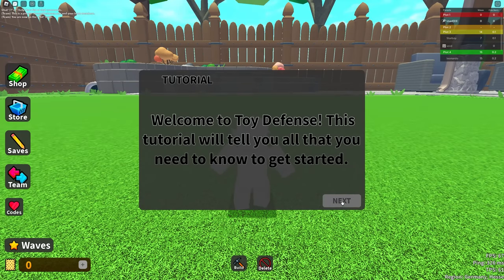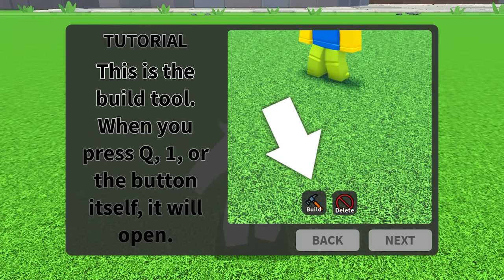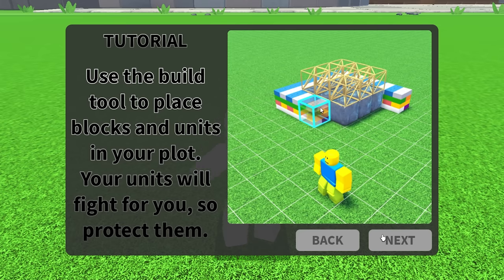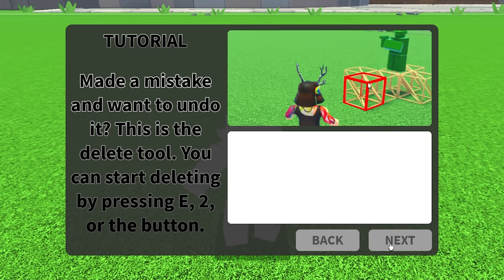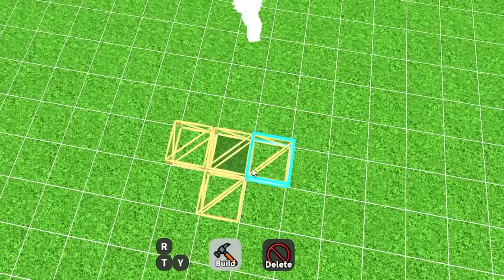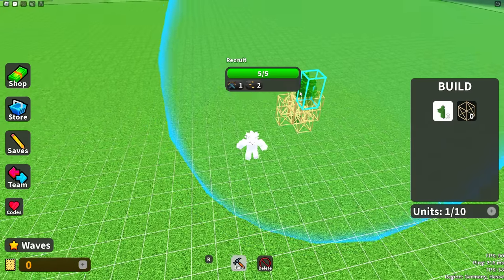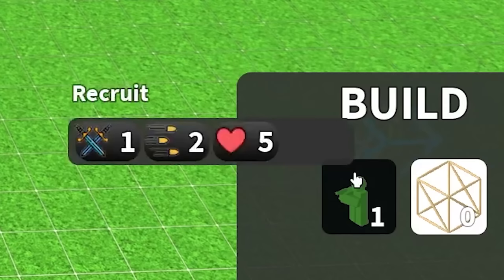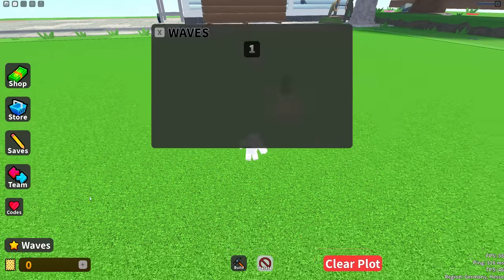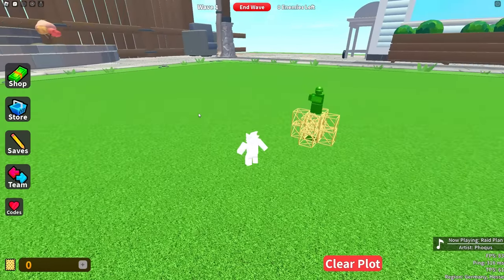I've loaded into Toy Defense. The first thing I see is a tutorial — this is definitely something the original version of the game lacked, because I had no idea what to do in that version. But now I do. It explains the gist of the game to me, and when I check out the building UI, it actually looks really good. I build my first sword base and put a recruit on top. All the stats of all the blocks and towers are actually listed in-game.